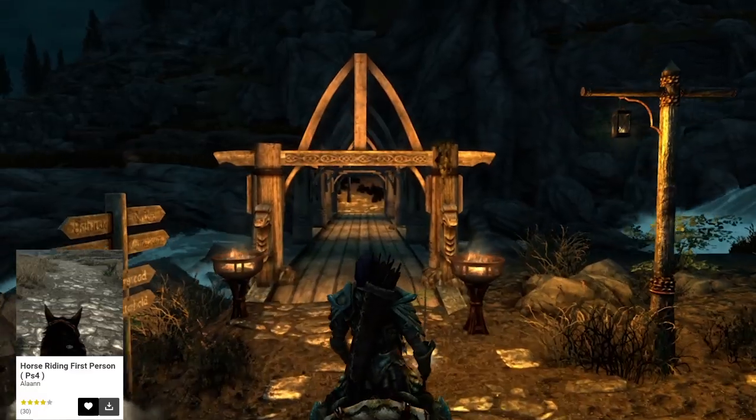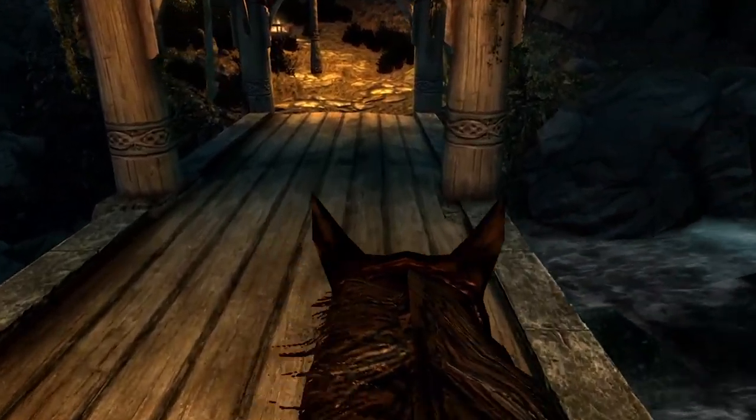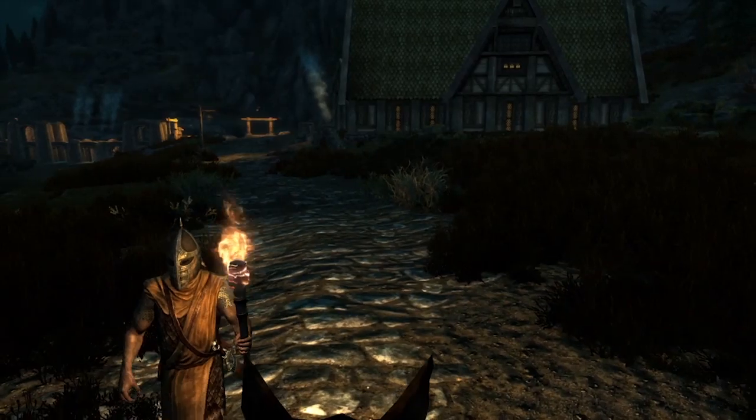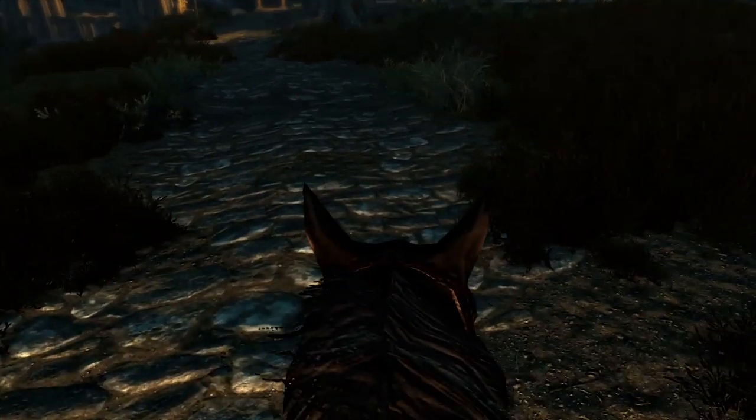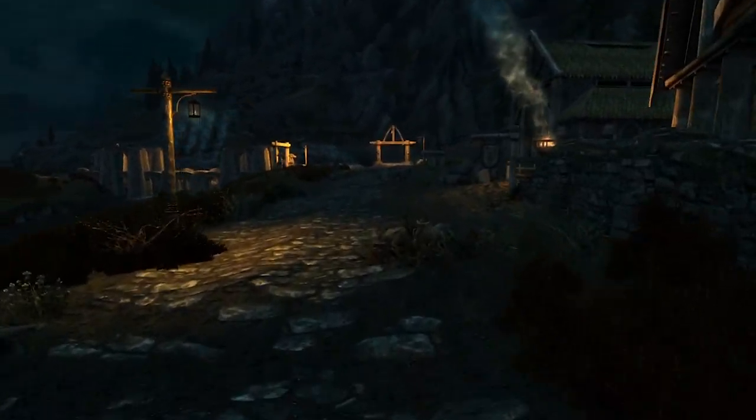Horse Riding First Person is a truly unique mod in that I haven't seen too many people trying to tackle this issue on console. It allows you to ride a horse in first person, and return to third person by drawing your sword. I found it to be surprisingly bug-free and more immersive than solely using third person. I don't see it being recommended enough, so definitely give it a try.